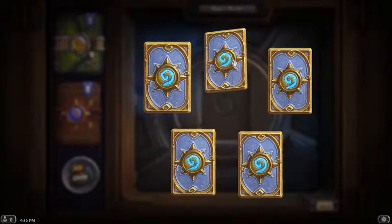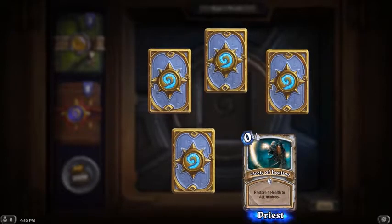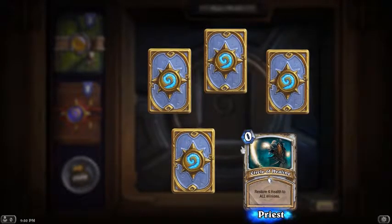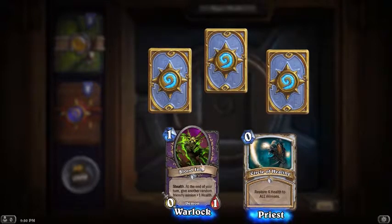As always, we're going to open the rare last of the rares, so there's two rares. Let's start down here. Restore four health to all minions - okay, that's an interesting card. Blood Imp: stealth, at the end of your turn give another... I like this, this card's not bad.